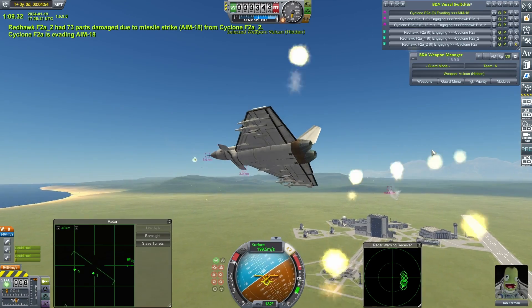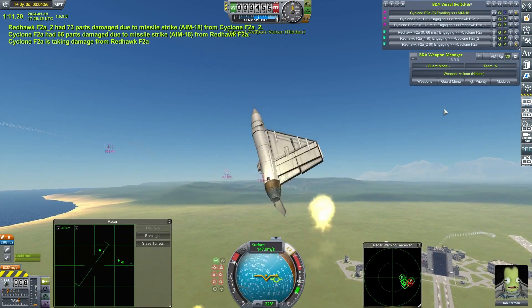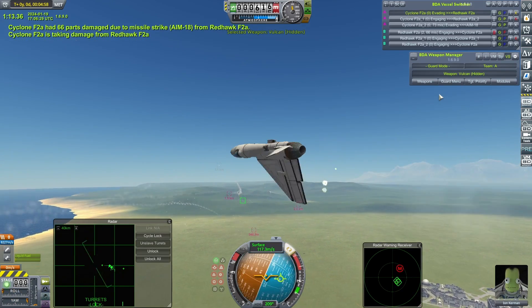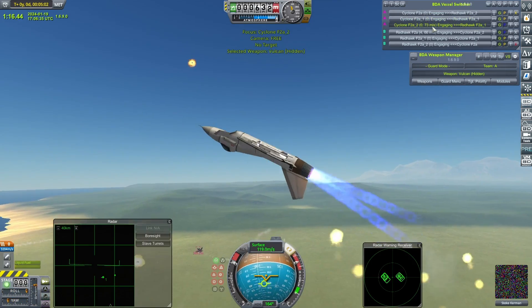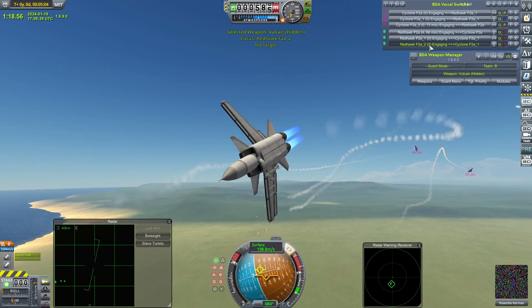One of the Redhawks has been hit by one of the Pythons. Oh my god, that is one of the Cyclones gone as well — the Python. A very effective heat-seeking missile. The rest of the Cyclones are in decent health. That was an engine just flying through the air — I'm assuming that was the damaged Cyclone.